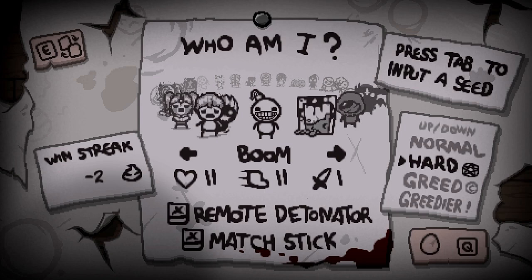On top of that, we have a timer constantly ticking down that is going to lead to our demise. We start with the remote detonator and matchstick. In every room that is not cleared, there's a timer that ticks down, and when that timer reaches zero, Boom explodes and loses one heart. After the timer resets, it ticks down again until you clear the room. Each enemy gives you one second back, a champion gives five seconds, and a boss gives 20 seconds. The timer depends on the room size - bigger rooms give more time.